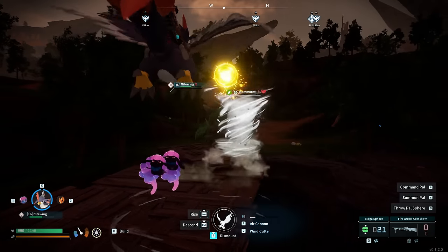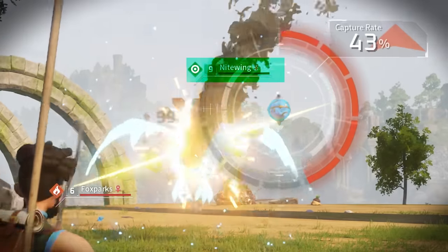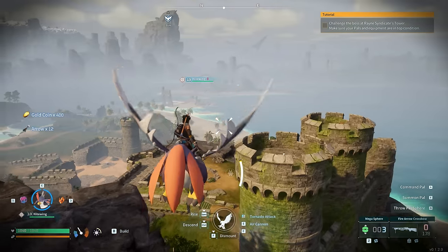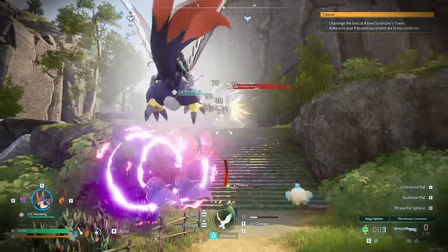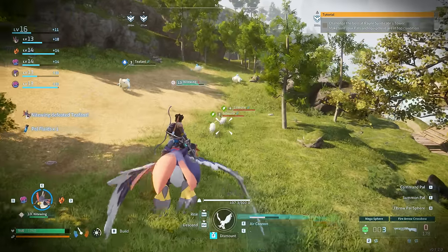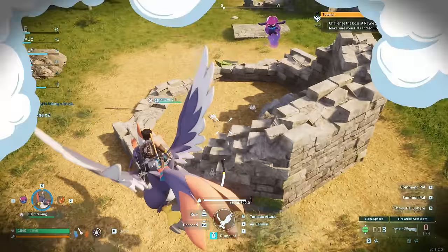If you have progressed a bit then you will also want to have a mount, and Nightwing comes into play here. You can get this one very early — go to the first boss battle area and go out of your way to get it. Nightwing is amazing and can carry entire parts of the early game for you. It's your early game flying mount — the tornado attack is bonkers and makes you able to defeat enemies much higher level, and it also has a variety of ranged attacks plus the utility to fly everywhere with ease and speed.